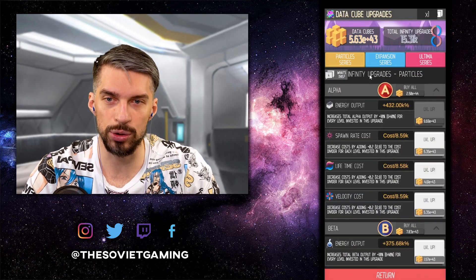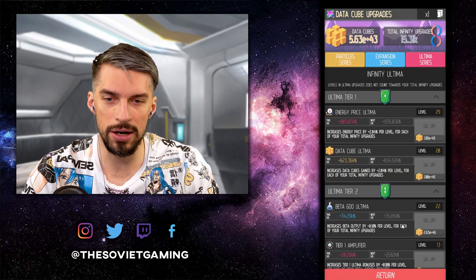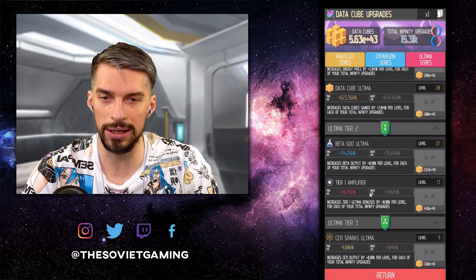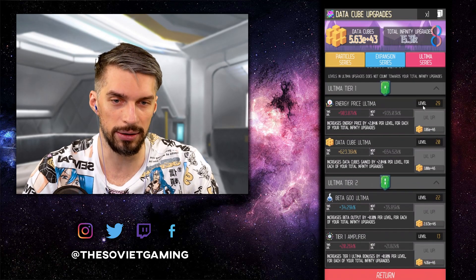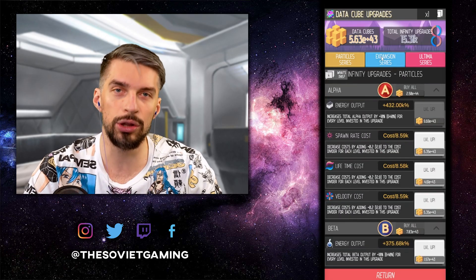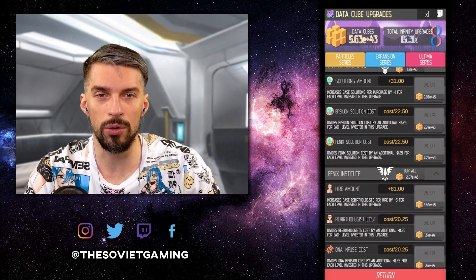I also wanted to show you the infinity upgrades. I got 15k of the total infinity upgrades. I focused on the highest tier available — that's tier 3 for me. Tier 2 amplifier is 6, which is kind of useless but it's there. Tier 1 is more important at plus 13. I try to invest in those amplifiers, energy price, and data cube — those are my priorities. When I can't afford more than one level of those, I go to the expansion and particle series and upgrade those instead to get numbers up. The more total infinity upgrades you have, the higher your overall multiplier, so it's sometimes better to go for those instead of the ultimates.